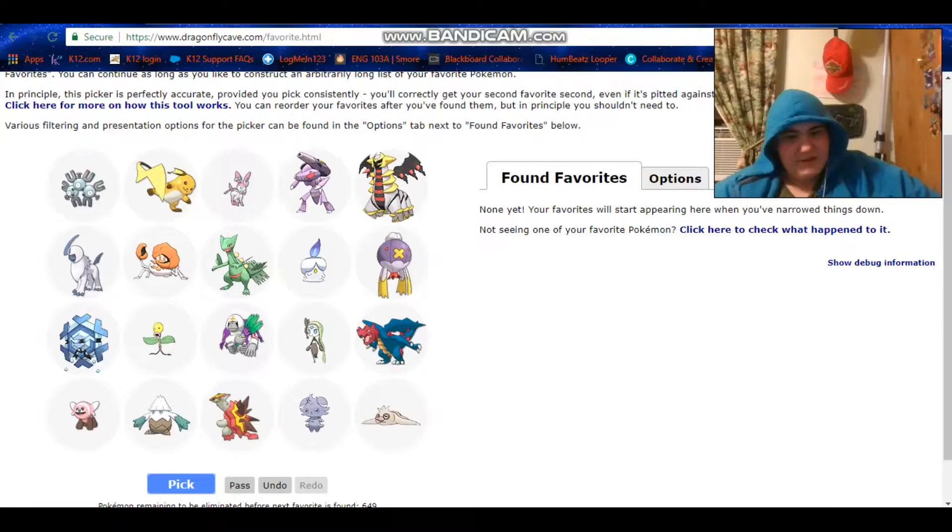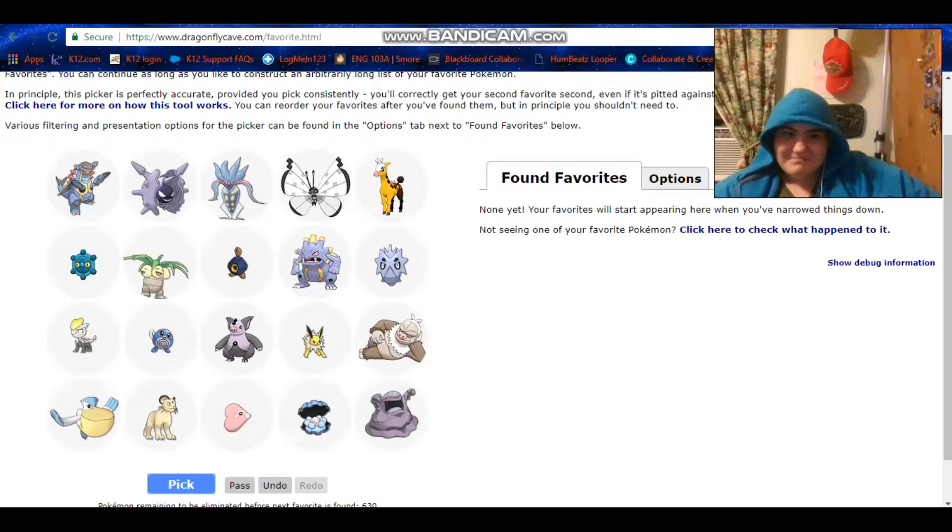I think Giratina — I used to not really like Giratina that much, but I've been using it a lot in Insurgents and I won't spoil it but it's pretty good. Honestly none of these really speak to me but I'm gonna have to go Cloyster. Cloyster sweeps are fun.